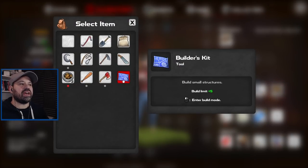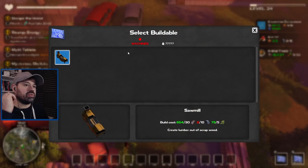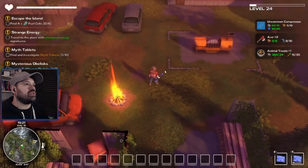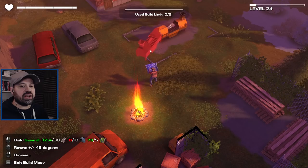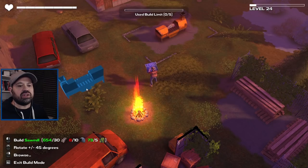We have a build menu — this is insane. We can obviously build other things as well. We need 30 iron angles and have everything except the rubber. I'm going to queue it up. When you select it you can place it down, and we have a build limit of five. I don't know if that's a global build limit or just in this area, or even if you can build anywhere on the map.